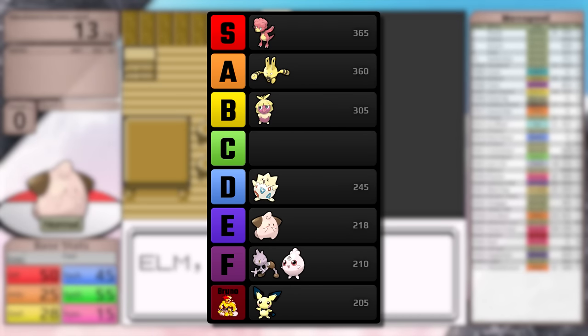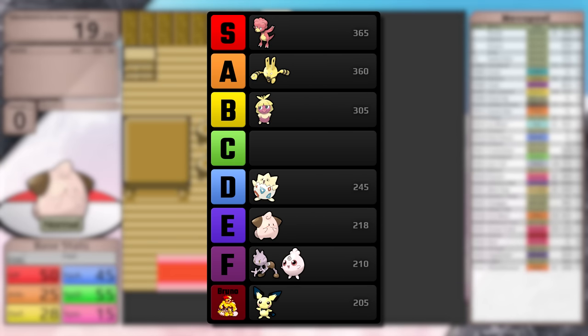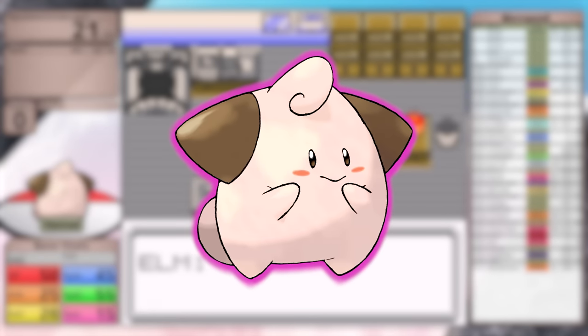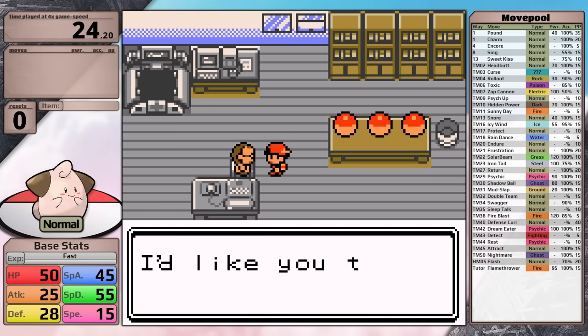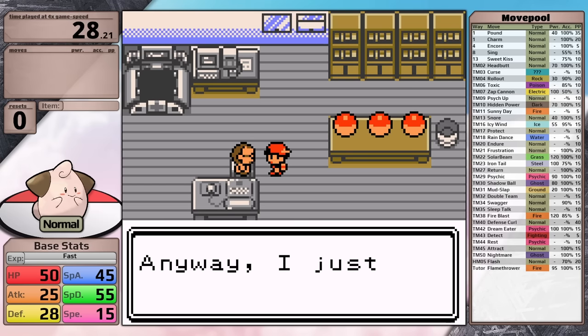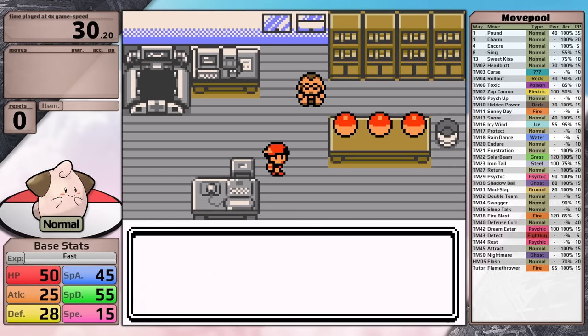Examining the base stat totals of all the baby Pokemon, we can see that Cleffa has slightly less than Togepi, and just slightly more than both Tyrogue and Igglybuff, and not that much more than Pichu - so overall this thing is very weak. That being said, in my videos we are all about objective data. We don't care about subjective things like cuteness. So let's break Cleffa down and see what potential it really has for a solo playthrough. The rules I play by are in the description.